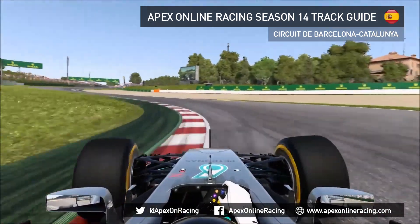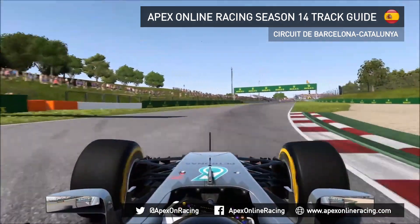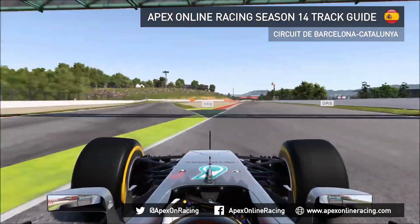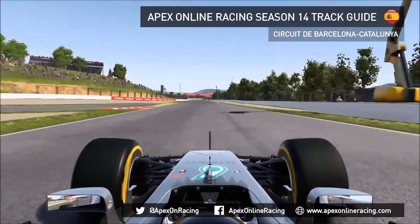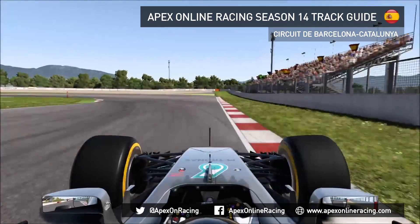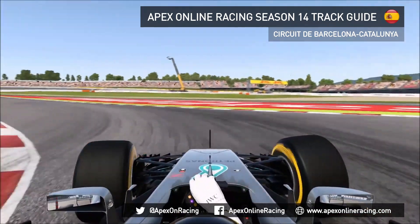Don't brake in a straight line for Turn 7 and 8. This is where Kovalainen made a massive error as well through Turn 9, where he was crashed out. Then down towards Turn 10, this is a big braking point — a very big stop — but it's a good opportunity with DRS to make a move on the inside.